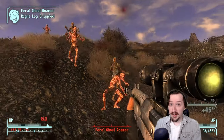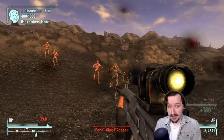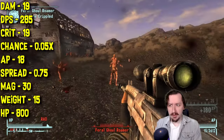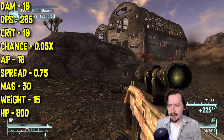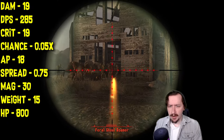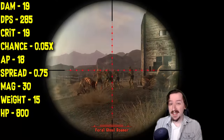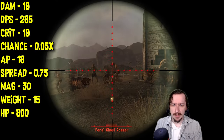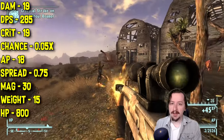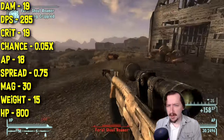The Bozar requires 100 guns and 8 strength. It does 19 damage per shot, which is decent for a 5.56 gun. It has 285 damage per second — a nice rate of fire. The magazine size is a little awkward, which we'll get to. It does 19 crit damage with a 0.05 times crit modifier — pretty normal for a fully automatic weapon. Full auto weapons generally don't have high crit chances, and the Bozar is no exception.